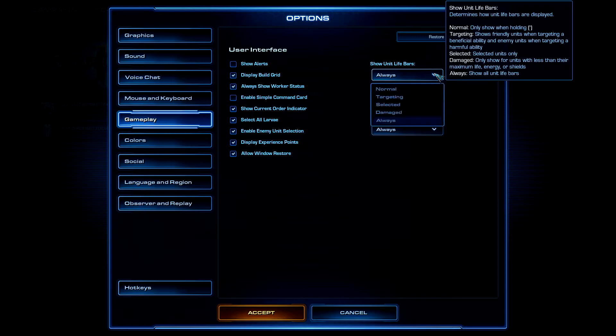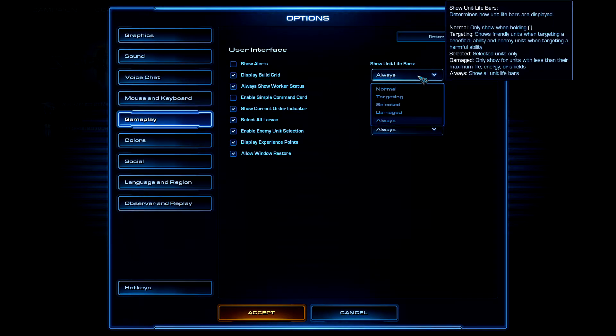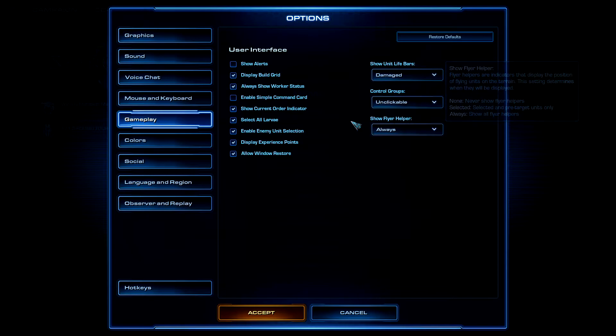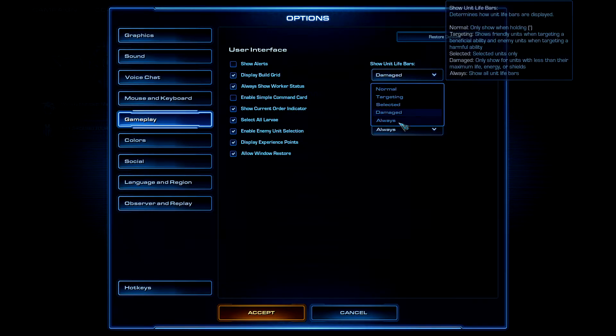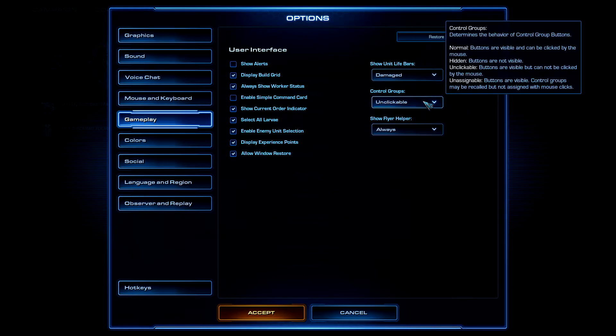For Unit Life Bars, you can choose either Damaged or Always. I use both — Damaged Only shows life bars only on damaged units, making them easy to micro. Always shows life bars on every unit, so if the screen feels too cluttered, use Damaged Only instead.